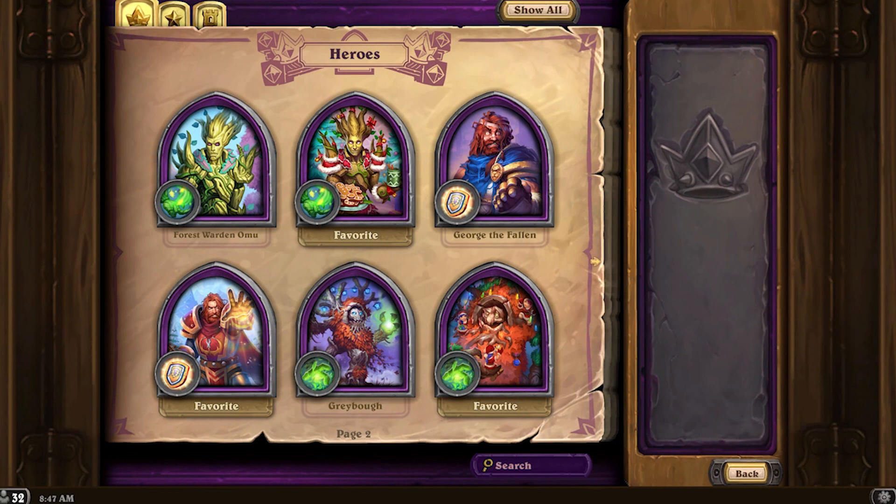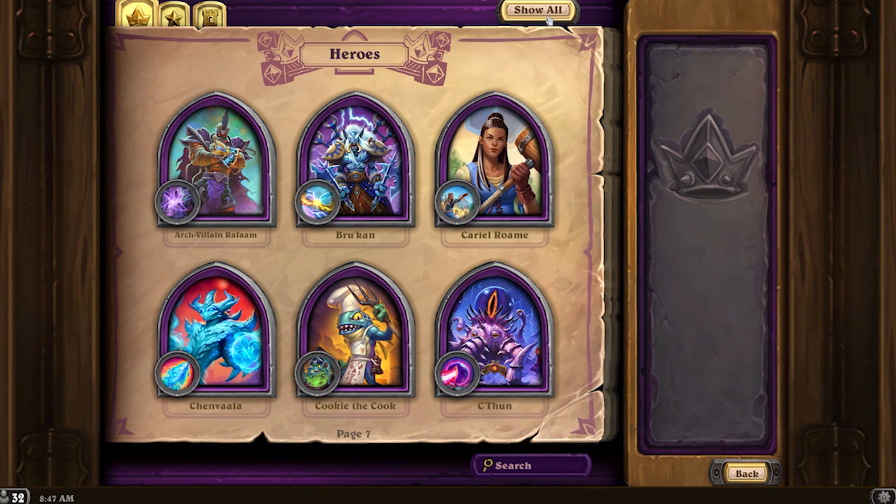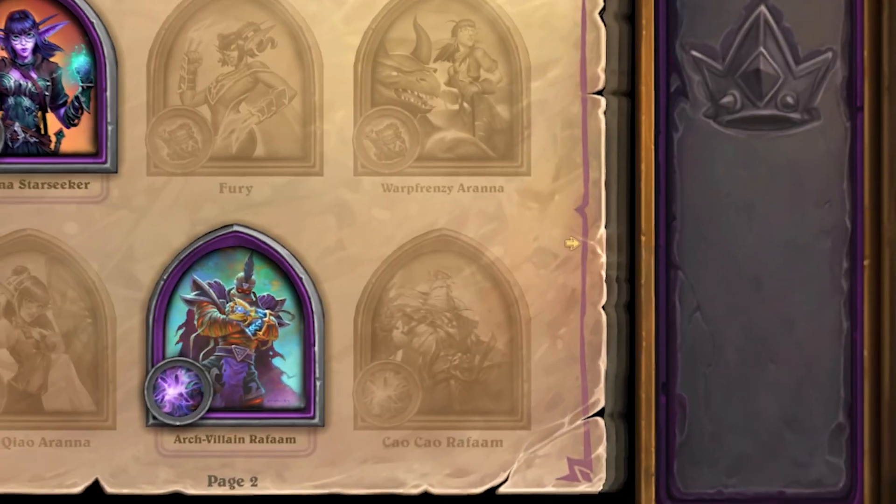In the Battlegrounds hero menu, all of the heroes are just randomly placed into this book, unless you hit show all, and then for some reason they go into alphabetical order. I have no idea why.